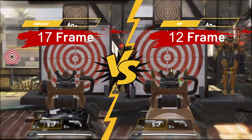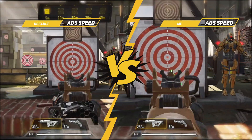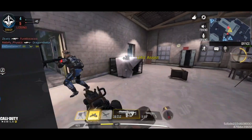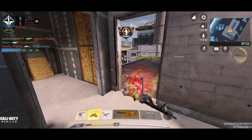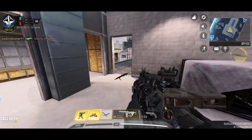First, let's test the ADS speed. This mobility MP build can increase ADS speed by 30%. The weapon ADS speed is only 12 frames, which is only 200 milliseconds. The default HVK-30 is already a fast weapon, and this build makes it even faster.